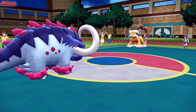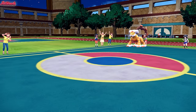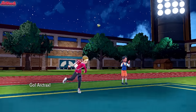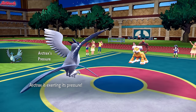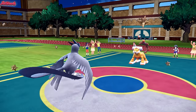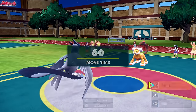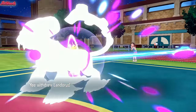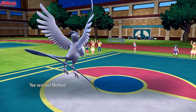Assuming they go for Stealth Rocks of their own, I'm switching into Articuno. We've got to remember the screens are up, so our damage won't be very high. Articuno comes in, pressure exerted. They go for Stealth Rocks as expected — this tells me they don't have Stone Edge. In fact, they probably have no way to hit Articuno at all. Let's go for Freeze Dry and get some damage off. They withdraw Landorus, obviously not wanting to take a 4x effective move.